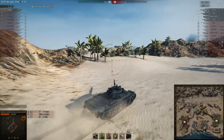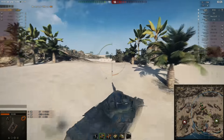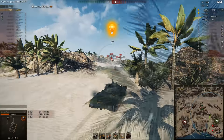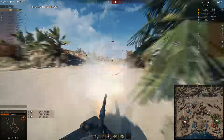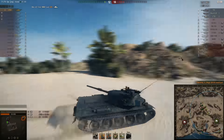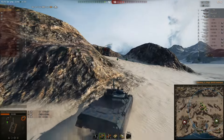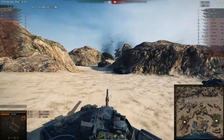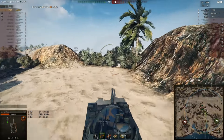Magnus is in a very dangerous position — the Borsig could be at any moment at the D6 position. Oh my god, he was just a little bit too late — missed the shot on the T95. M103 coming out and Magnus just shot him. This is an STB — reloads really fast. Let's see what Magnus does. The Borsig is not here; we don't know where that guy is.